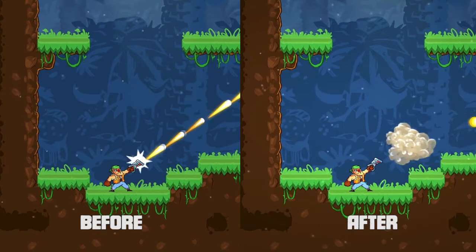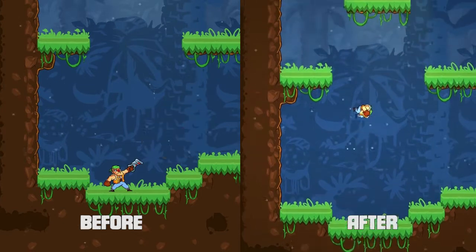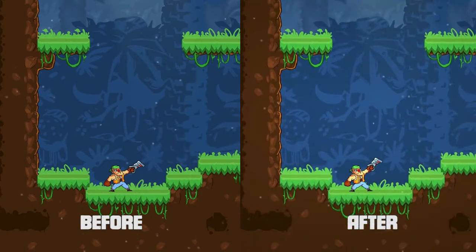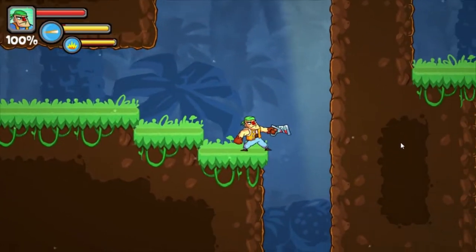We added recoil to the gun — as you can see, his arm just goes back. These were changes that people asked us to make, so we added the recoil on the weapon and the heavier jump so it's not so floaty in the air.